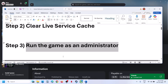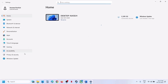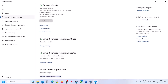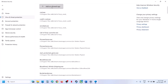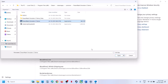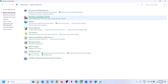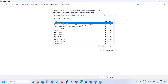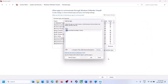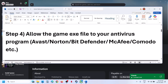The next step is to allow the game exe file in your antivirus program. For Steam users using Windows Security, go to Windows Settings, Privacy and Security, Windows Security, then Virus and Threat Protection. Scroll down, click Manage Ransomware Protection, then Allow an App Through Controlled Folder Access. Click Yes, then add the game exe from the game installation folder. Also go to Control Panel, System and Security, Windows Defender Firewall, Allow an App Through Windows Defender Firewall. Click Change Settings, Allow Another App, Browse to the game folder, select the game exe, click Open, then Add. Once added, launch the game and check.